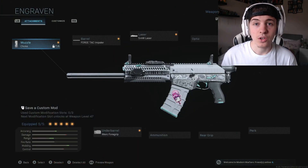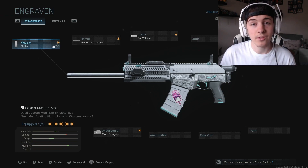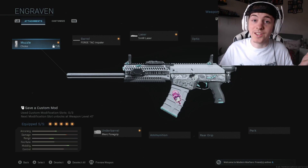This gun is absolutely broken — let me know what you guys think of it. It is just disgustingly good. Go and try it in-game, I'm sure you're going to have a lot of fun with it. You're going to feel gross using it, but if you can't beat them, join them. That is today's video, the Origin 12 class — it is so broken, go and try it in-game.